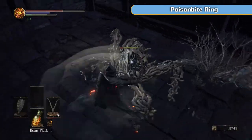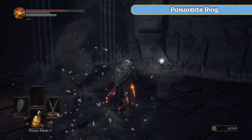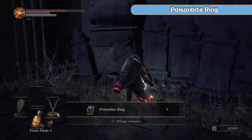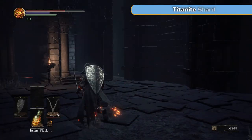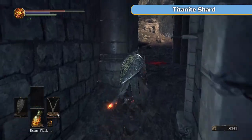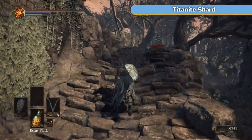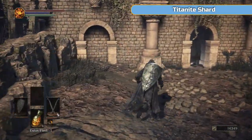Managed to dodge one. So going into this little secret area and we're going to get the Poison Bite Ring, which helps with poison resistance. We will need that for the next area — well, you can use it, you don't need it, but it can help in the next area.